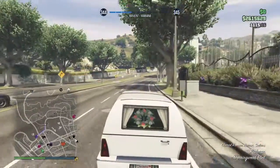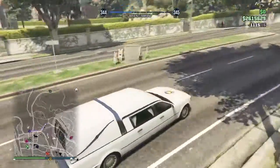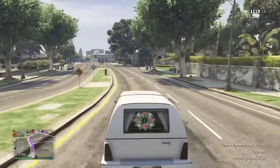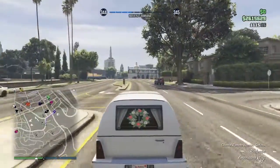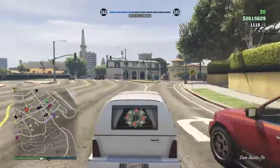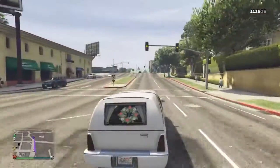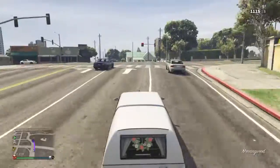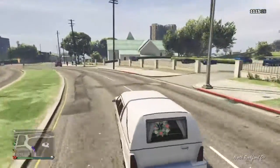Hey guys, what's up. Today I'll be showing you how to get the funeral car in Grand Theft Auto 5. First, what you want to do is either do a cargo mission and try to find a funeral car. If you do get one in that cargo mission, you drive around the church, which is over here on the map, and you should find a funeral car somewhere inside it.